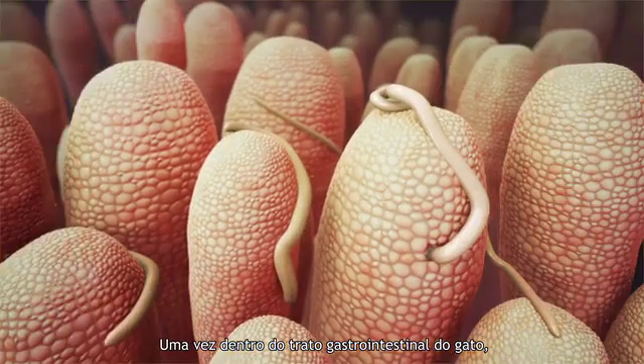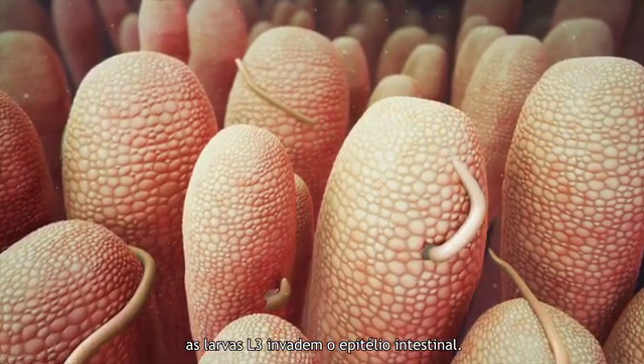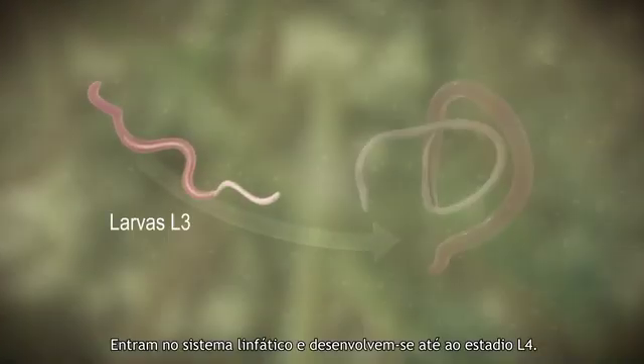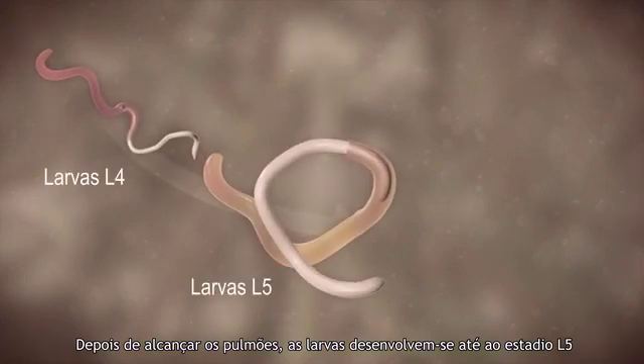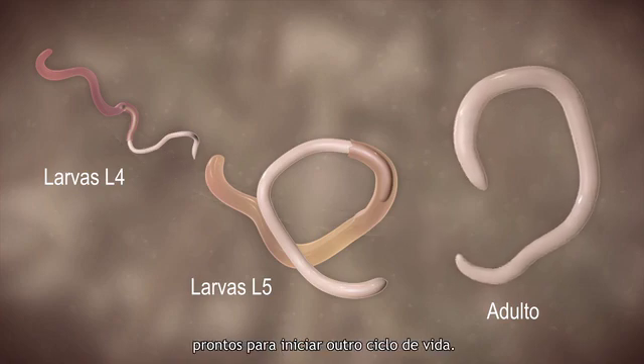Once inside the cat's gastrointestinal tract, the L3 larvae invade the intestinal epithelium. They enter the lymphatic system and molt into the L4 stage. After reaching the lung, the larvae develop into the L5 stage and then finally mature into adult worms, ready to start another life cycle.